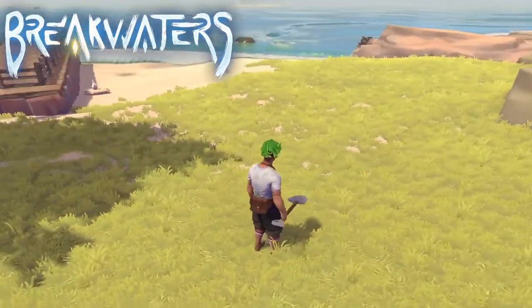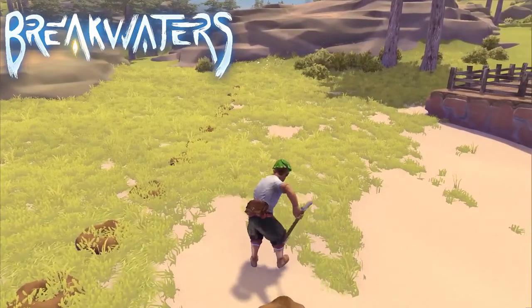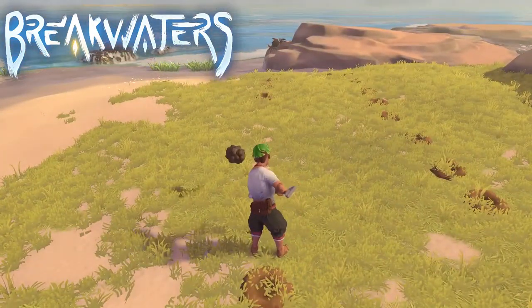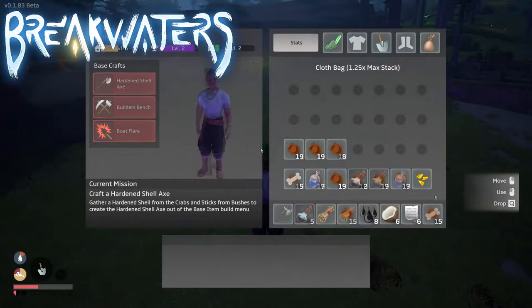Hello and welcome to another short video of Breakwaters — a short guide explaining which kind of items you can get from digging in the ground. In the closed beta version of the game, I dug around in a circular pattern for about eight minutes or so, and these are the items that you can find.